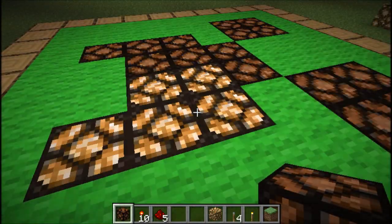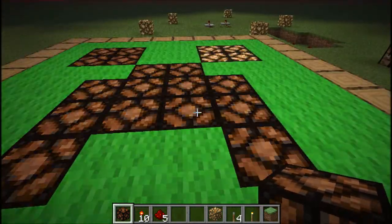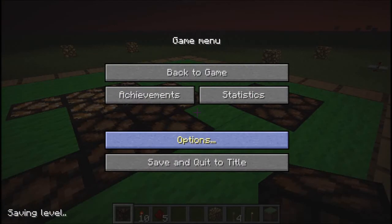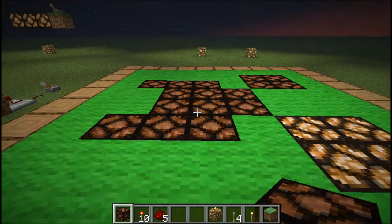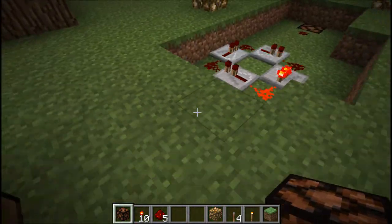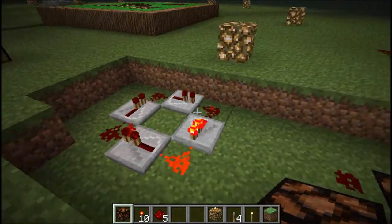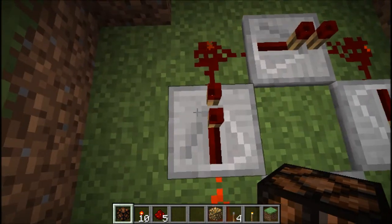I'm not really sure how to stop that noise. If you guys know, leave a comment in the section below. I pretty much just turned off the sound. So how to make a pulsar — that's what it looks like: you have a redstone repeater here, redstone, redstone repeater. You get your repeater — you get the idea.